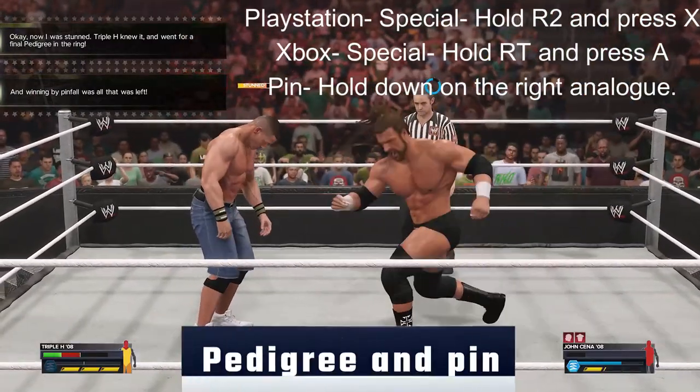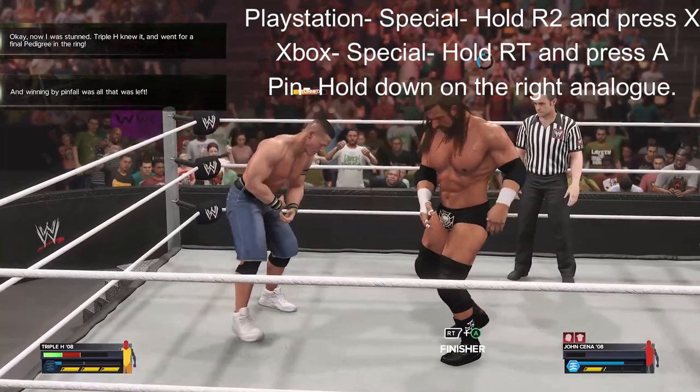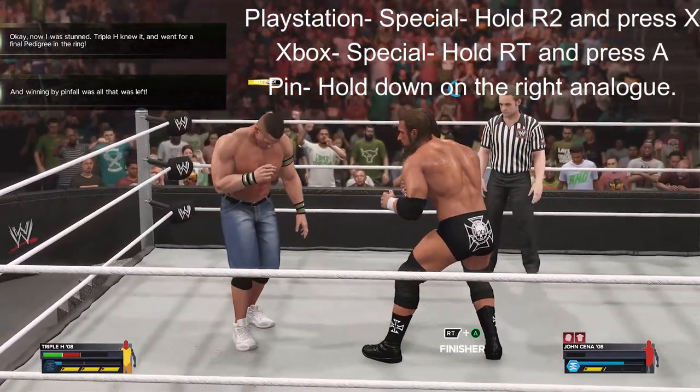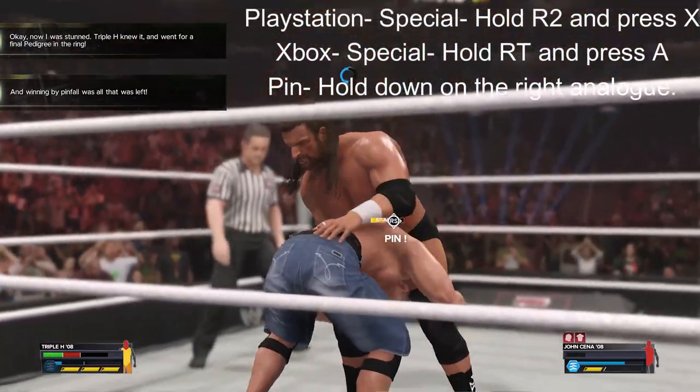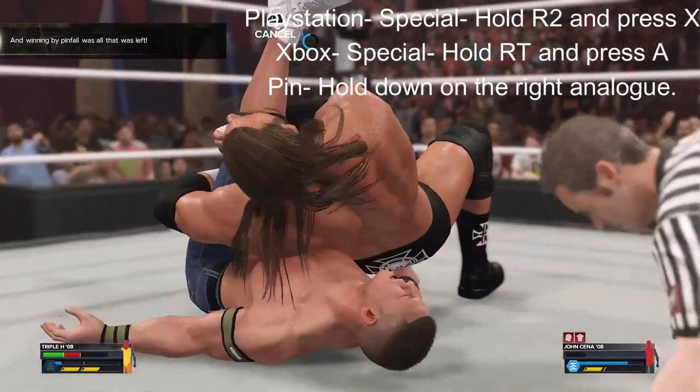The fifteenth objective is to do another Pedigree finisher, and the sixteenth objective is to pin. Just like the previous match, using pin while doing the special ends up with Cena kicking out, but another Pedigree made him stay down for good.